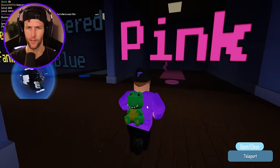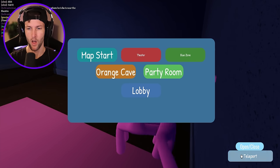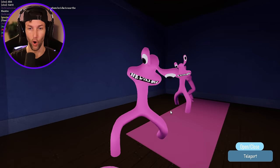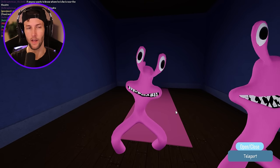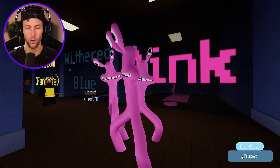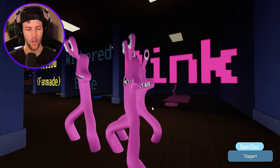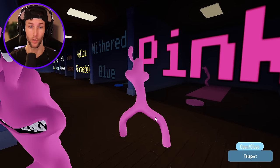All the morphs: we have blue, green, orange, and red — all the characters except purple. Let's check out pink. Whoa, look at those teeth — this is just like the one from the accurate role play game. I don't think we have a jump scare for pink unfortunately, but I like the way his mouth is moving like that — super creepy.